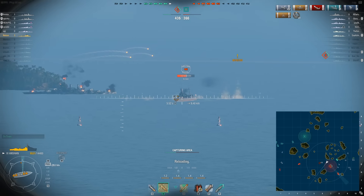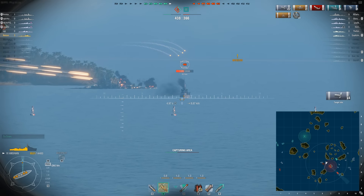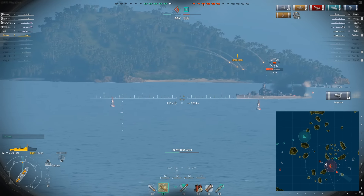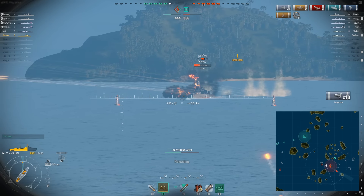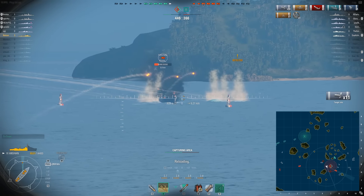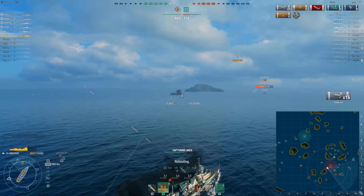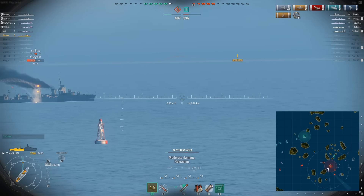A Furutaka is in the area and not showing a lot of his side, so I'm not using the correct ammo if he remains neutral. But I think he's going to show his side, so I keep AP loaded — and that's exactly what he does. He shows a ton of his side and we're looking for the waterline shot, but it's ricocheting off — he's still angled rather well. He's firing on a friendly and I would love to keep that friendly in the fight. He burns down and dies. But the Nicholas is in range now and that's not good.